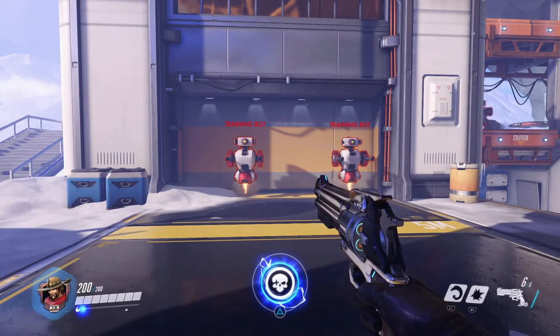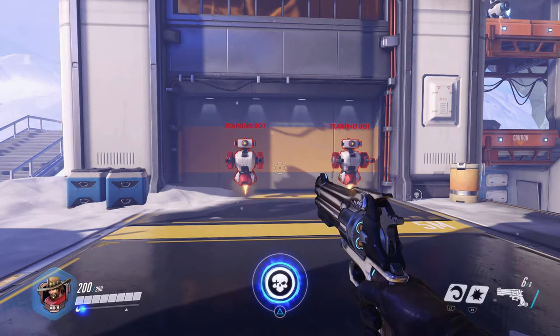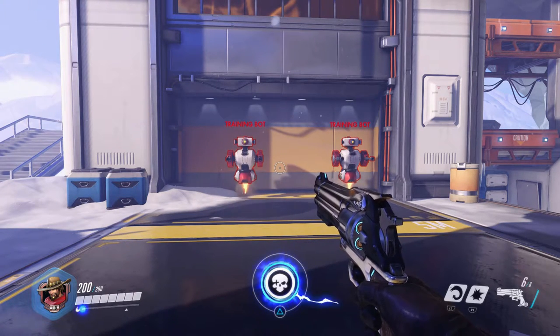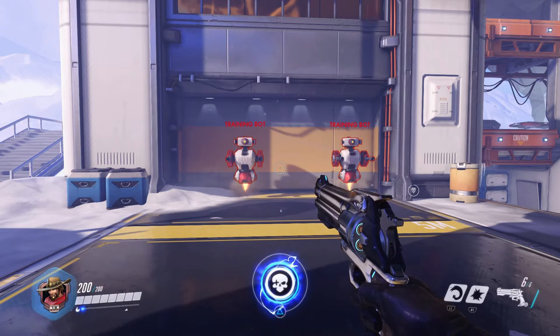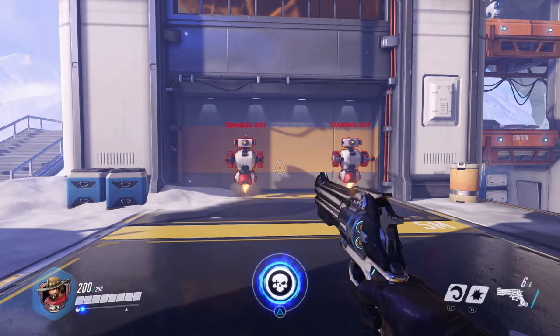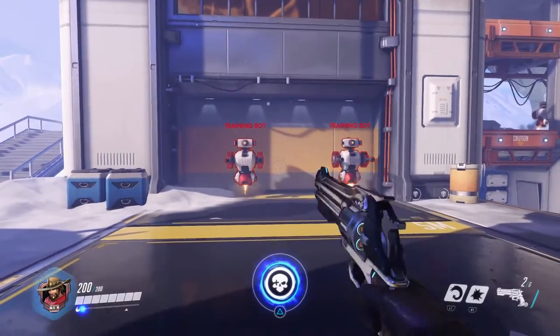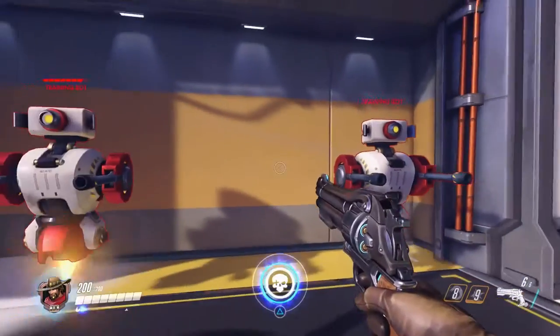Now let's talk about reading the HUD. In the lower left-hand corner there are two representations of your health: the number form and the bar form. Underneath that bar is a flame with a blue dot blinking — that's based on your performance during the match and has nothing to do with your health. If you have any shields they will appear in blue or orange/yellow. On the lower right-hand side is your weapon's magazine and ammo — and no, that is not reserve ammo, because in Overwatch everyone has infinite ammo.